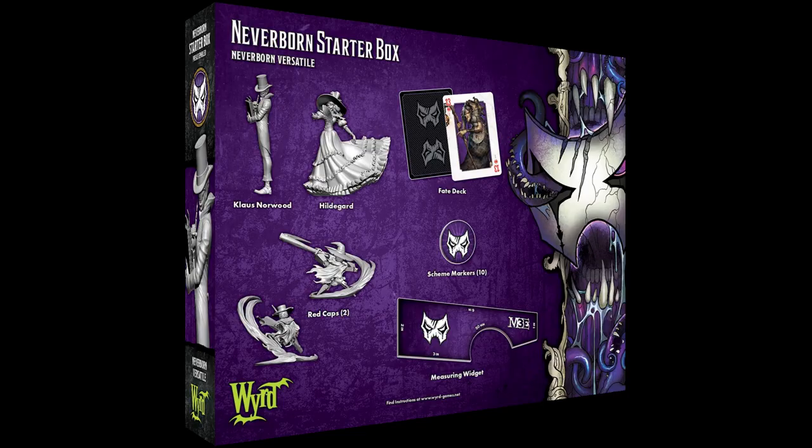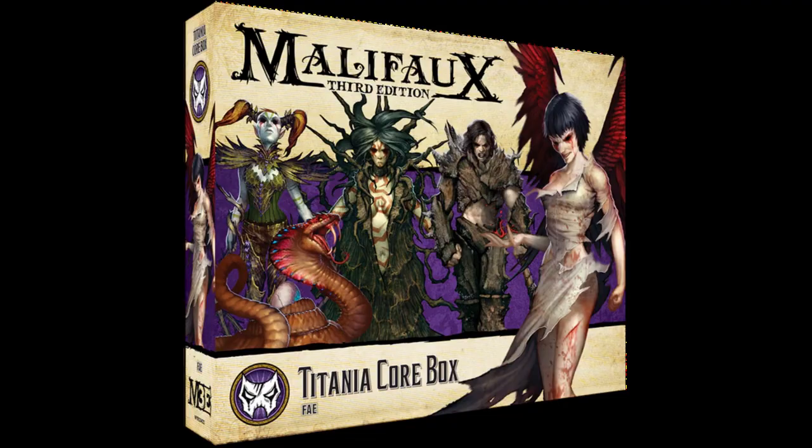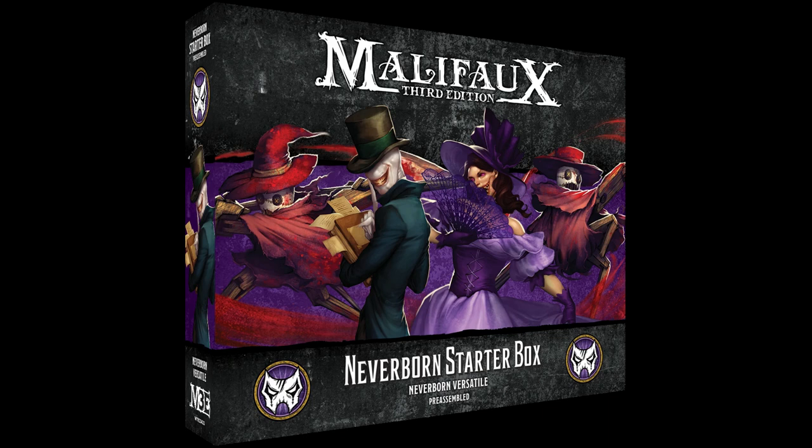All those extra tools can be really good for new players, and you're going to want a Fate deck. But keep in mind, in a standard game of Malifaux most people are going to play with a master. Because of that, my advice would be to pick your master, buy their core box, and then consider buying the starter box for your faction as a second purchase. If you're going to get value out of the extras that come in the starter box, or you just really like the models, then I definitely recommend the starter. But if you're not particularly fond of the models and you already have a Fate deck and some tokens, then you're probably better off skipping it altogether.